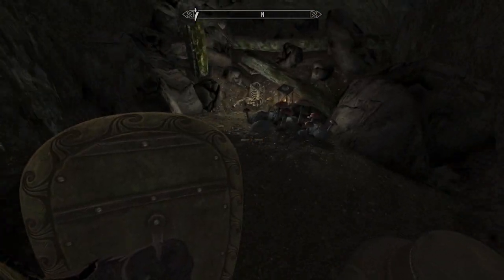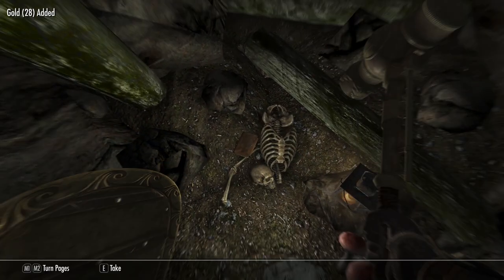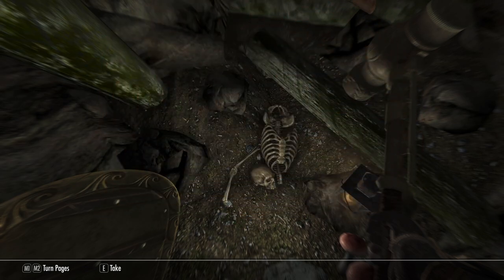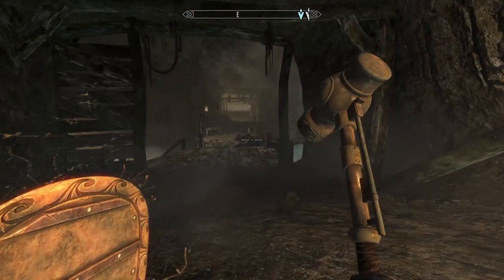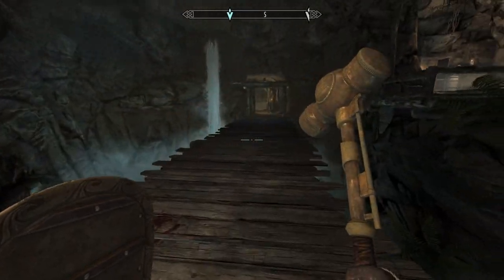How about down here? A skeletal dude — a tattered journal. The journal respawns too, or it's just another person. It's the curse of this Embershard Mine — every time they write the same thing. It's so weird and messed up.